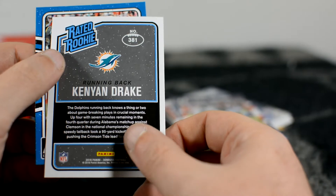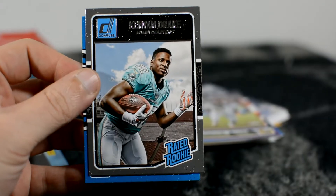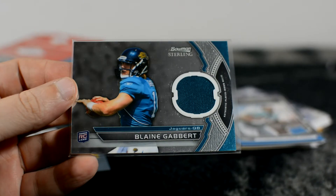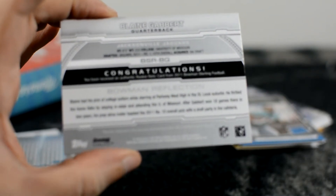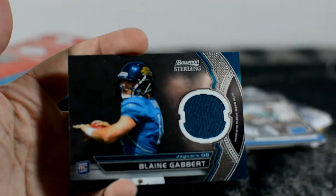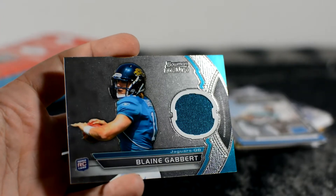Kenyon Drake out of Clemson — could be good but he's a Dolphin. Now let's take a look at the guaranteed relic — ooh, Blaine Gabbert. That's a cool looking card, Bowman Sterling rookie card relic. Taking that out of the sleeve — this is 2012, 10th overall pick at the time. Cool looking card. I don't remember ever getting that year of cards, so that's cool.